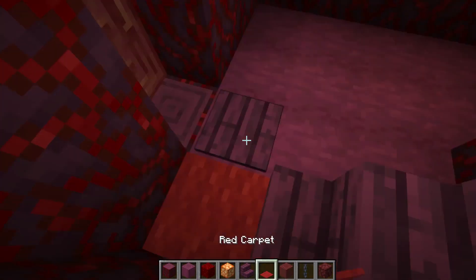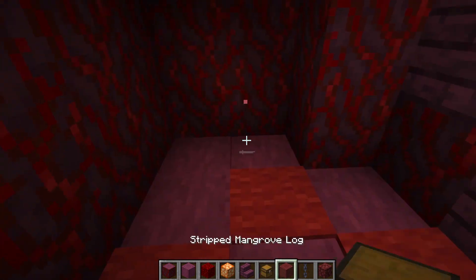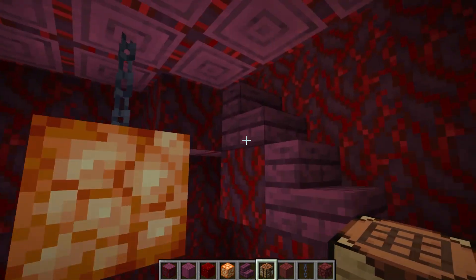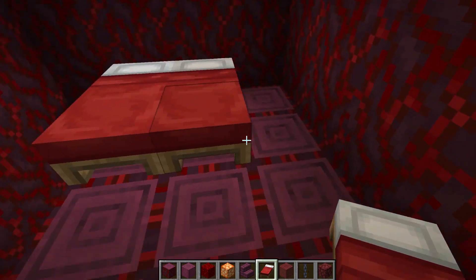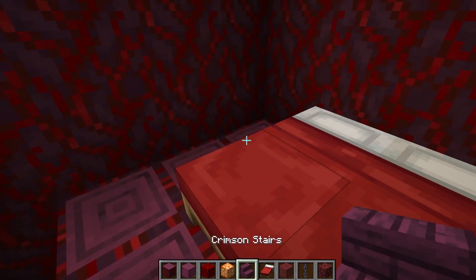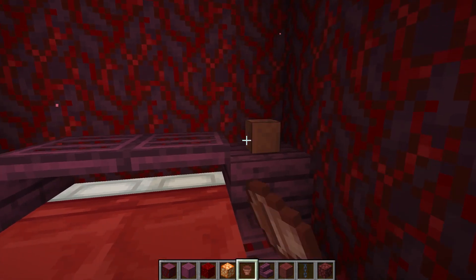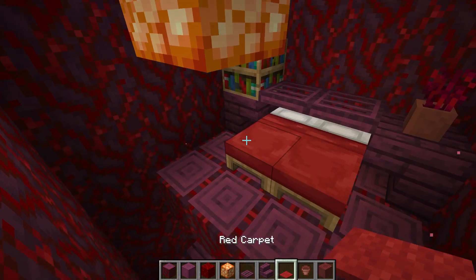I'm going to add some nice red carpets to the bottom floor — this is really looking good. Then I'll pop in a couple of chests to the side and a nice little crafting table. The staircase looks brilliant; it's not the safest in the world but it is good. Now I'm going to pop in a couple of red beds. It looks a bit better putting them on this side, because then you can put the stairs there, have a bedside table, trapdoors, and some flower pots and a bookcase.